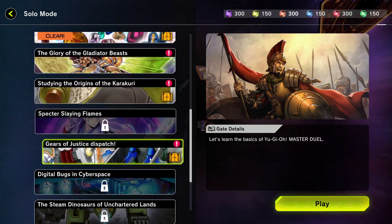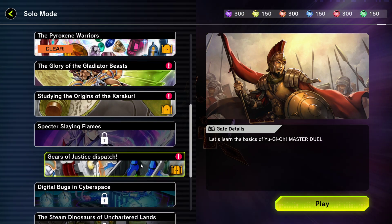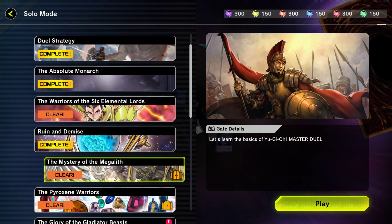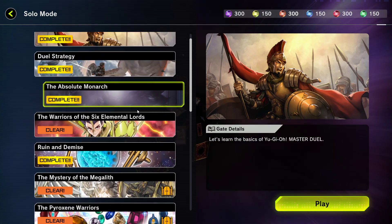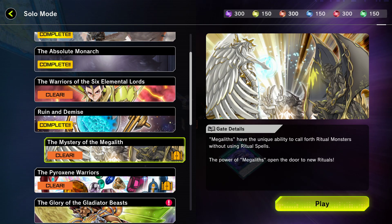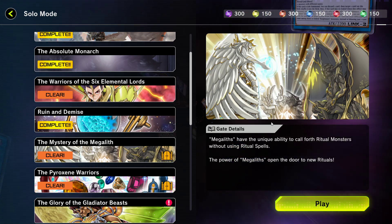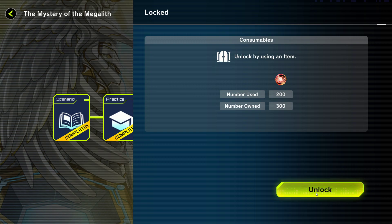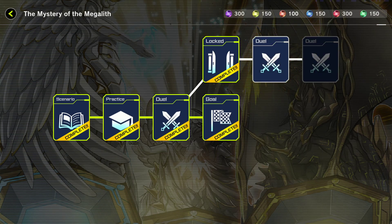New gate options are available — interesting. So we have here and here and here. Gladiator Beasts, awesome. Yeah, we will always work from the bottom up. So basically, now this gate is actually open. We will complete the Megalith if we can. If you guys remember, the Megaliths are actually the ritual monsters that you can summon from your hand, with basically summon-like effects on the monsters themselves.